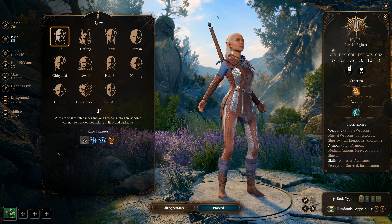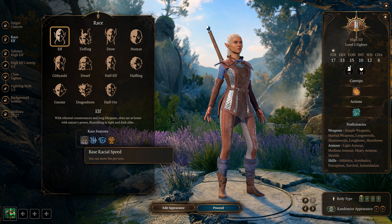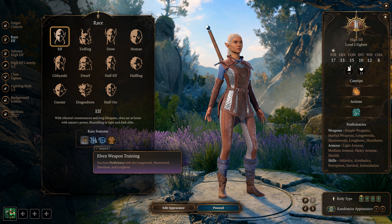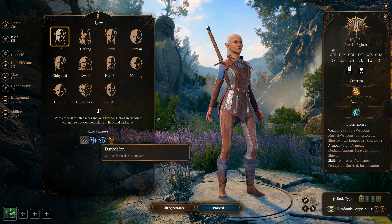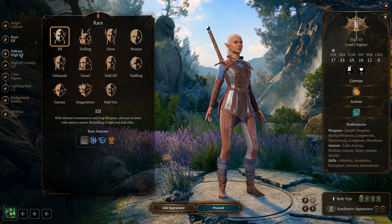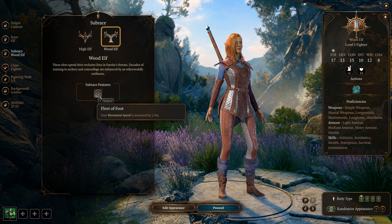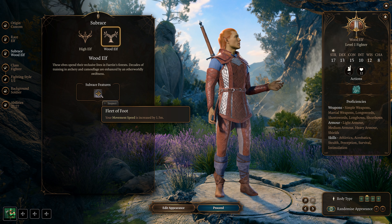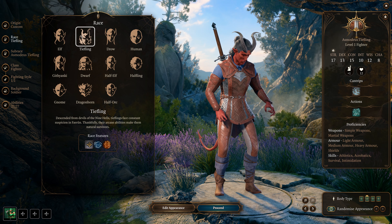First, let's talk about elves. They have a base 9-meter movement speed, which is really good for this build. Dark vision at 12 meters to see in the dark — that's always great. Fey Ancestry gives advantages against being charmed and you cannot be magically put to sleep — a double bonus. Wood Elves add 1.5 meters of movement speed, bringing it to 10.5 per round. You're going to need that mobility for this build, and you'll get it big time.